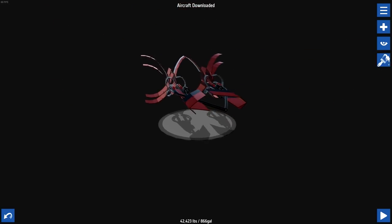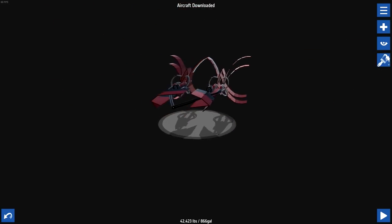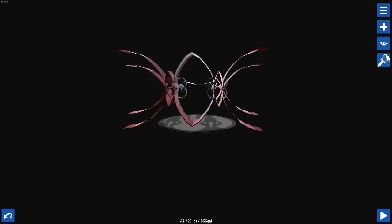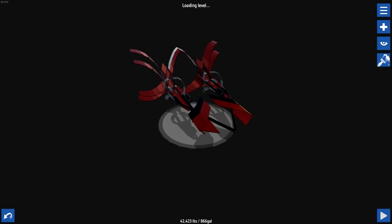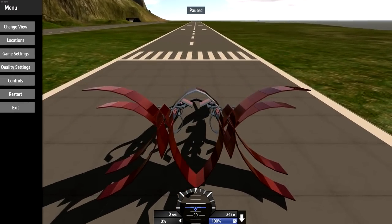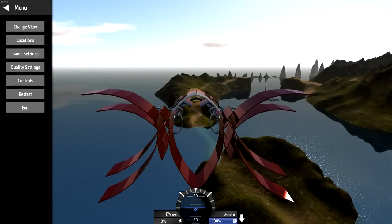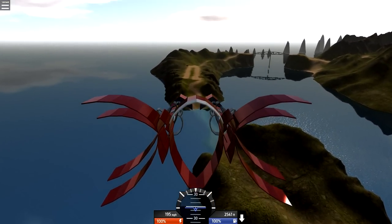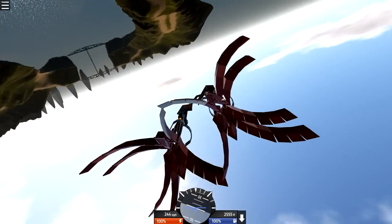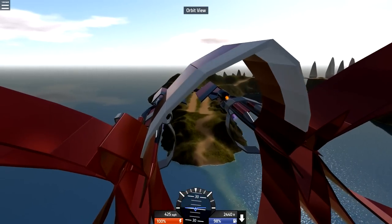So this is the Sirius Magnus, which I was actually playing around with a little bit earlier today, and it flies really sweet. But you have to start it in the air. If you hit Escape and go to Locations, you can actually choose where you want to go. We'll go to Final Approach and start it up here. Then we just increase our throttle and you can see we can actually fly the thing, and it looks really freaking sweet.